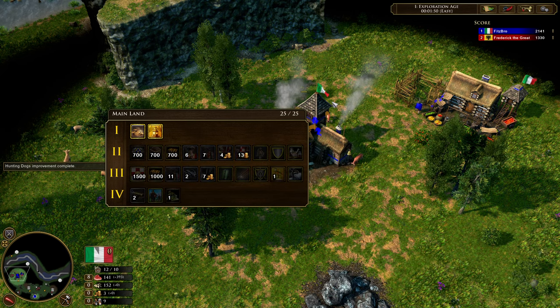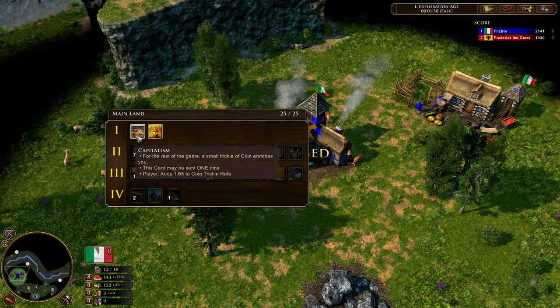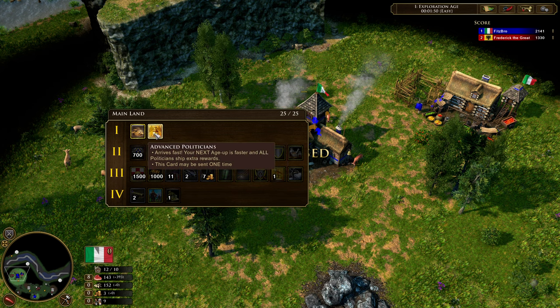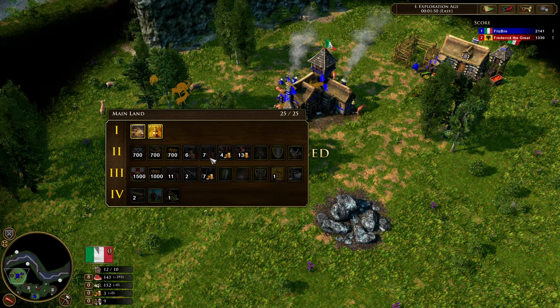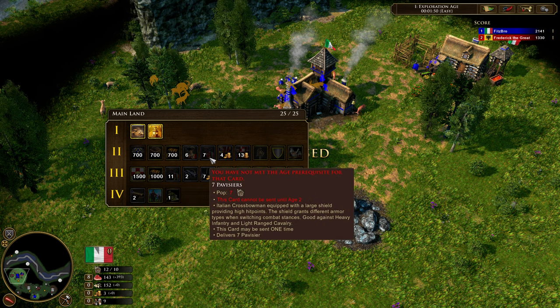Let's look at my main deck. The first card I like to send is Capitalism — this gives you a gold trickle for the rest of the game, so it's a nice first shipment. For the second shipment, sometimes I'll do Advanced Politicians, which makes you age up faster and makes all politicians ship extra rewards. For example, if you age up with a trade post wagon you'll get two lombards and two villagers instead of one. But recently, if I want a lot of pressure in the second age, I'll save that and send 700 wood right away so I can spam out trade posts, stagecoaches, barracks, crossbows, or privateers.